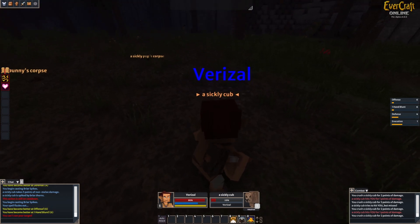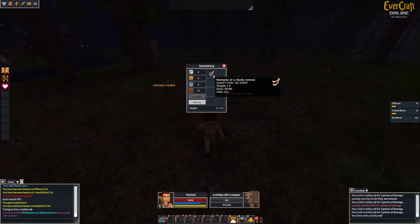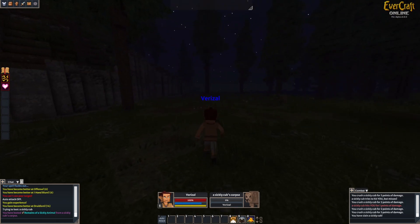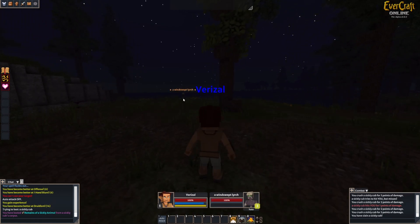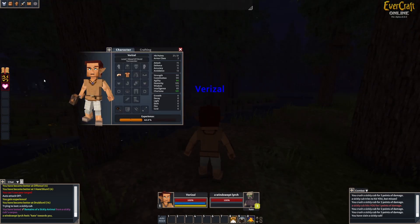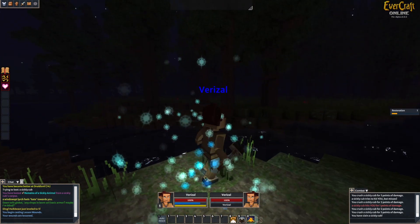You loot and it looks like the same format for looting. Looks like this is a quest item — 'No Drop: Remains of a Sickly Animal' — so I might have to figure out a quest giver for that. Surprisingly I did see a lot of players. It's night time right now though, so the footage is probably a little dark. Looks like you can invite people to groups. There's a level three KOS mob — I probably won't be able to handle him. The Briar Spikes spell says: 'At will, you may conjure razor sharp briar thorns to attack your enemy.' Everything feels like EverQuest.